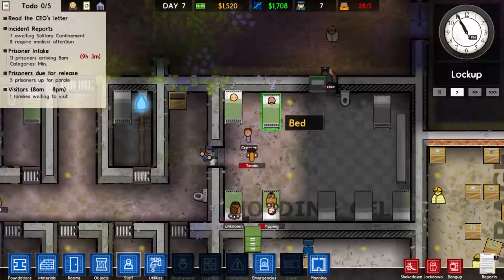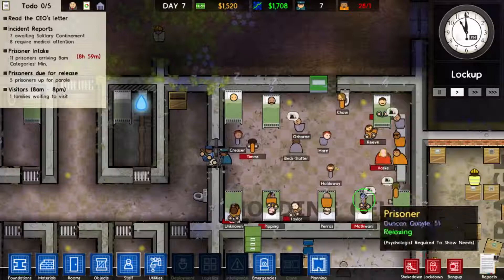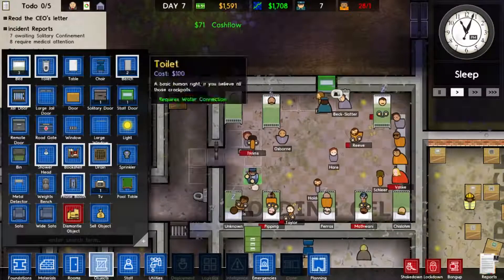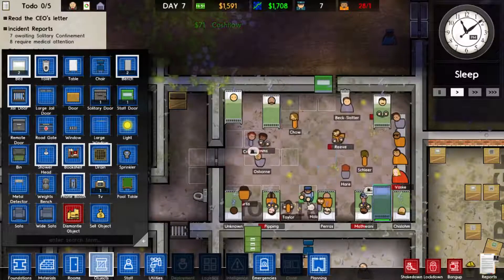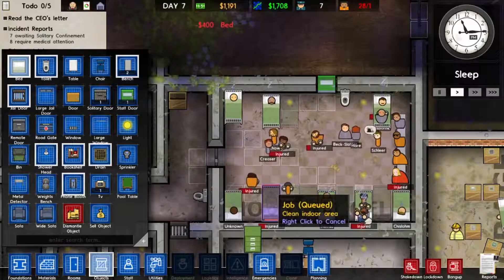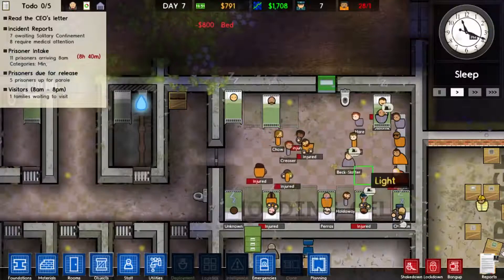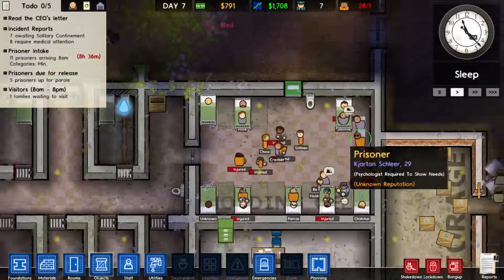It seems to have calmed down all the prisoners to the point that they can actually sleep now. There are a lot of them but they can take it in turns to sleep - I'll put another bed in there, I feel a bit harsh. Will they sleep next to each other? Maybe I can just have a shitload of beds - let's just chuck a load in. I've got quite a few spare. They can still share one toilet as far as I'm concerned.